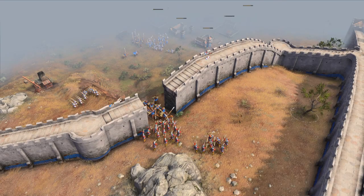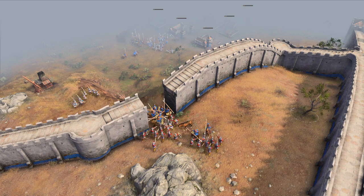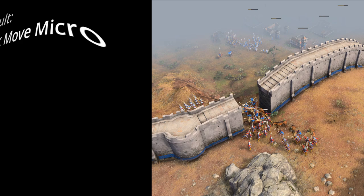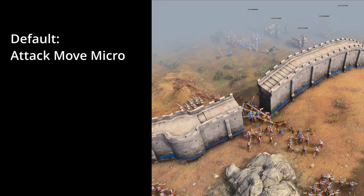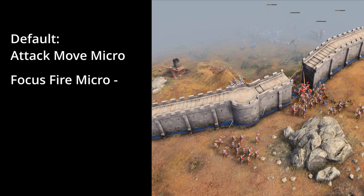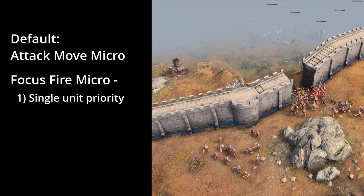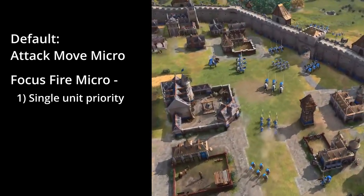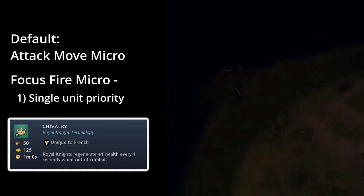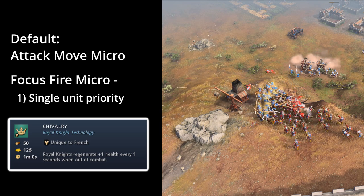So the last thing I want to talk about is when to use the various different archer micro types. I don't particularly find myself using stop micro for archers, but if anyone does, please let me know in the comment section. I would usually default to using the attack move micro, except in the following three circumstances where I would prefer to use the focus fire micro. First of all, if you're in a losing battle and you just want to kill as many single units from your opponent as possible. This is usually useful in scenarios, for example, if you're up against French knights, because the French get the unique technology called chivalry, which enables their knights to heal themselves when they are idle. So if you're likely to lose a fight, it's better to fully kill two knights rather than just reducing the HP of five knights that just go on to heal themselves later.